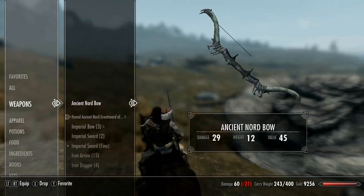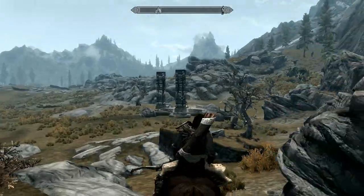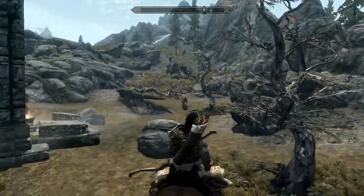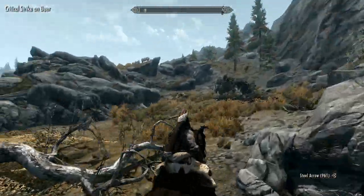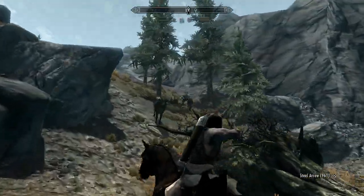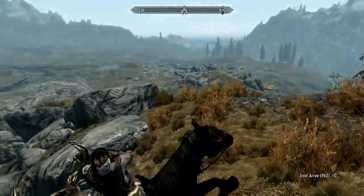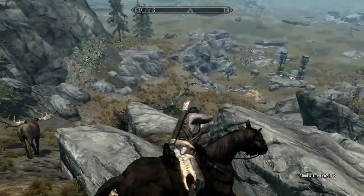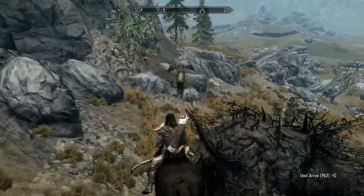I'm going to go ahead and equip the bow again because it's a lot of fun just to ride on the back of a horse and shoot your bow at deer, slash elk, caribou, whatever you name it. So go ahead and knock up an arrow, chase this poor bugger. Oh, okay — that's a nice point buck right there. I don't know, a 39-point buck? But we're taking it out. Yeah, that's quite the rack.